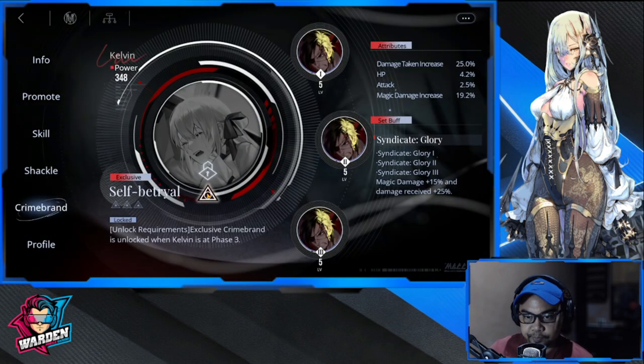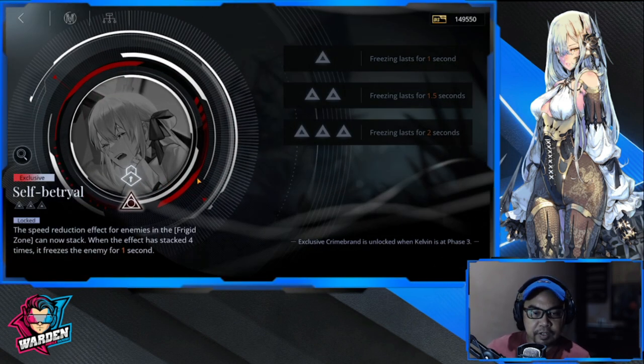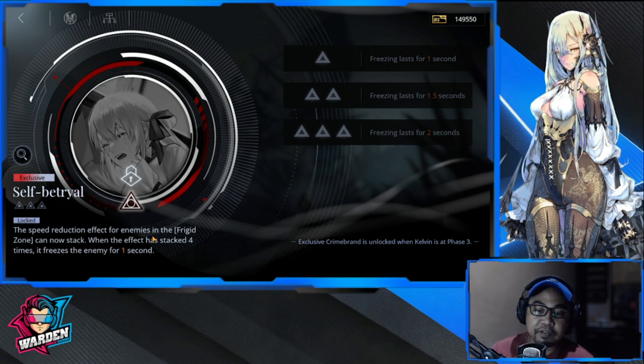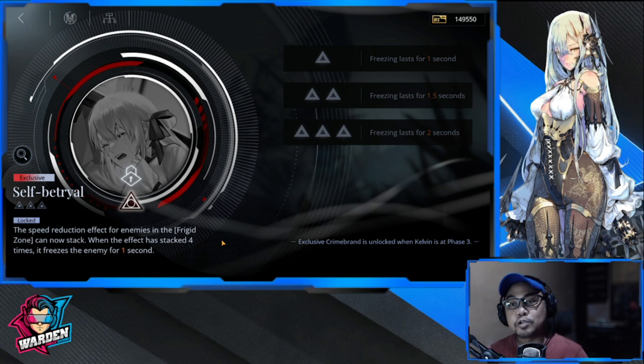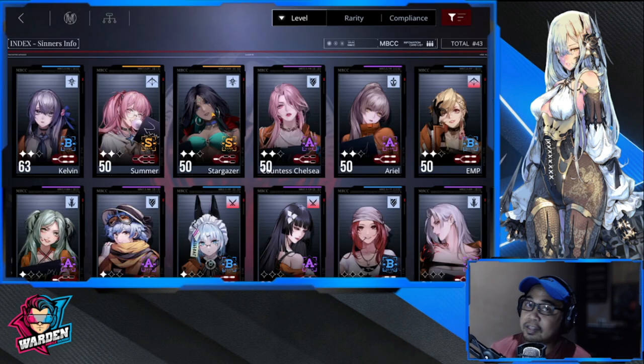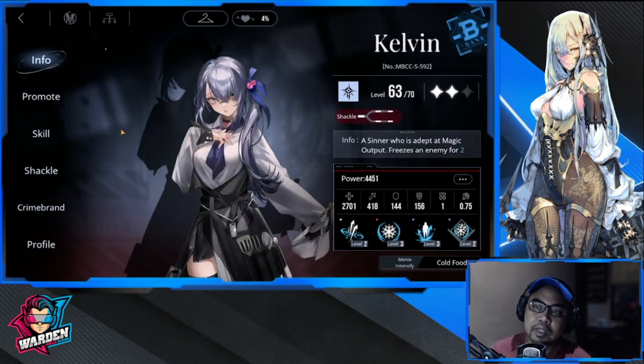Finally, her Phase 3 exclusive Crime Brand: the speed reduction effect for enemies in the Frigid Zone can now stack, and when it has stacked four times, it freezes the enemy for one second. So additional slow, additional freeze, and additional delay duration. She's definitely worth taking to Phase 3 — she has a lot of uses as enemies get harder to kill. I believe she has the biggest movement speed reduction at 30%, making her a wonderful support.